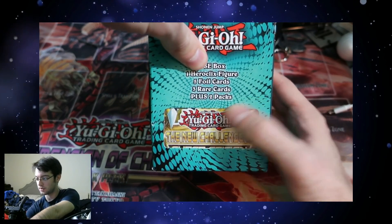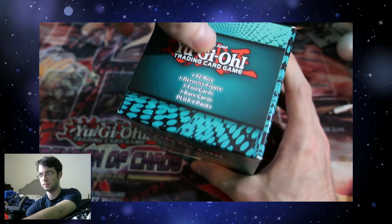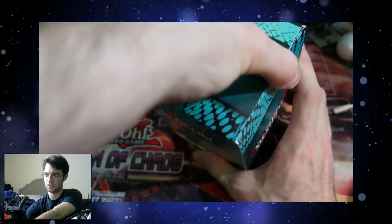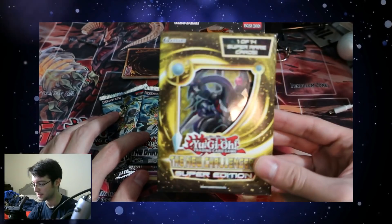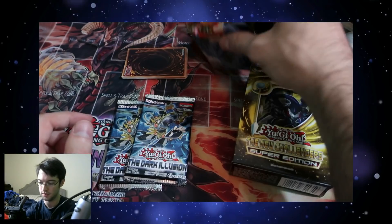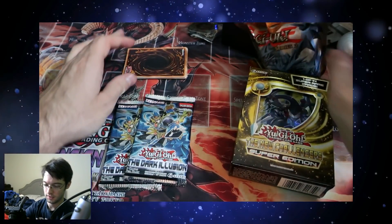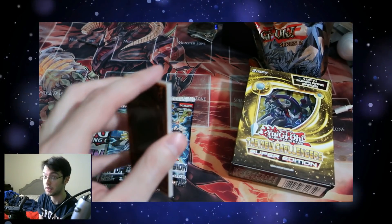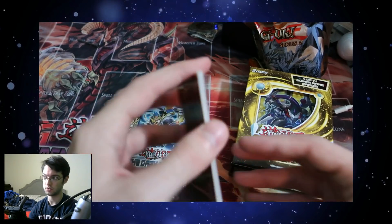Clearly we have a New Challengers Netch — we got a Netch Special Edition in here, so that's something. There's some good cards in Netch. Might have to do this off screen. Alright, I got it open. It came with the Netch Special Edition, two Dark Illusion packs, this Yu-Gi-Oh! HeroClix thing, and these loose cards. I actually don't know what these are — I pulled them out of the box upside down. Let's just do these first.